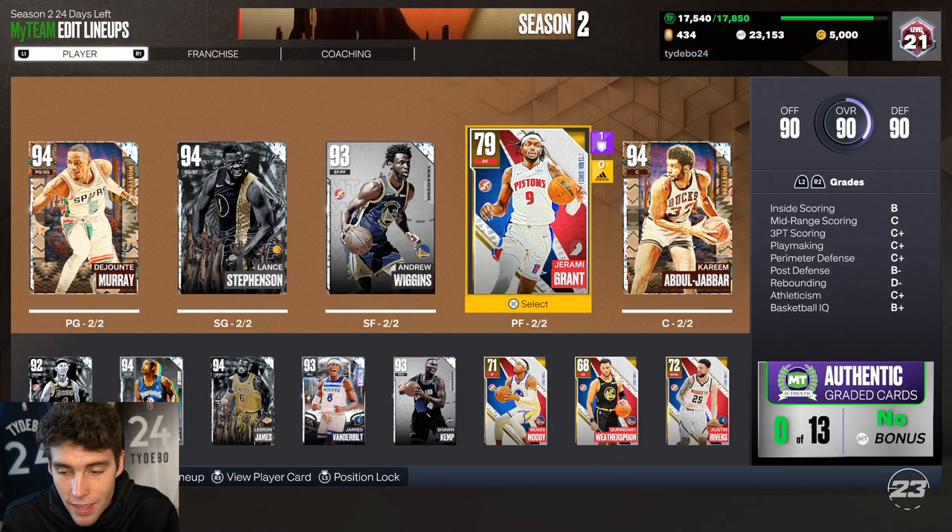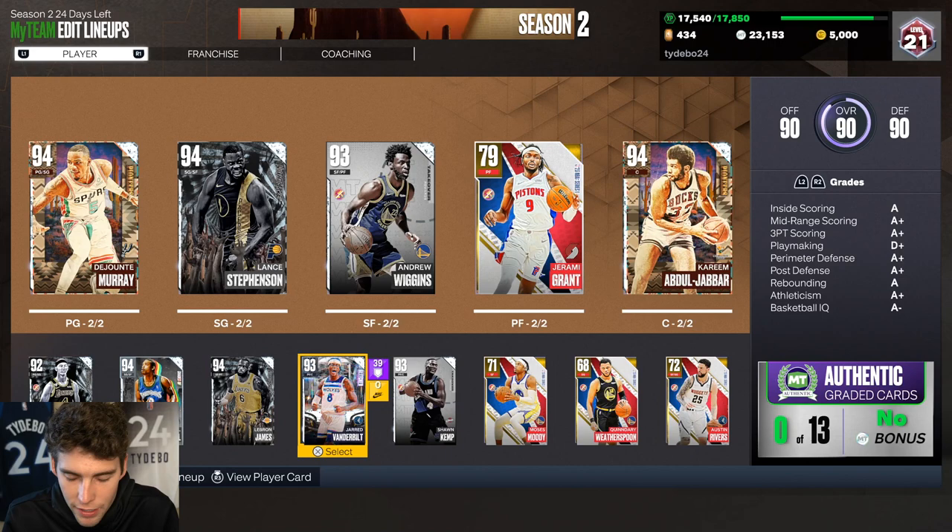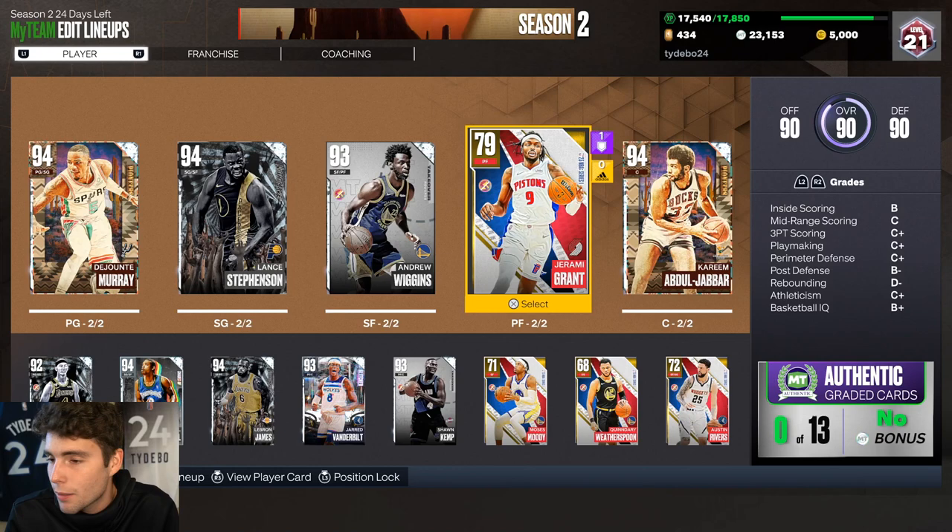Start your squad with Jeremy Grant, pick up some budget ballers — Alex Caruso, De'Jante Murray, Diamond Cream, Diamond Vanderbilt — and before you know it you'll have a decent budget squad you can compete with. Jeremy Grant is a great starter. He's the definition of a role player, a three-and-D type player.